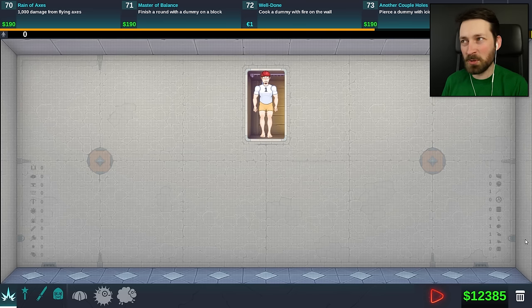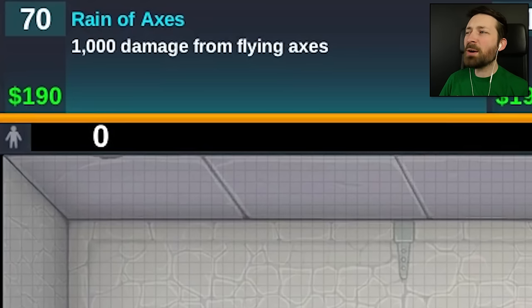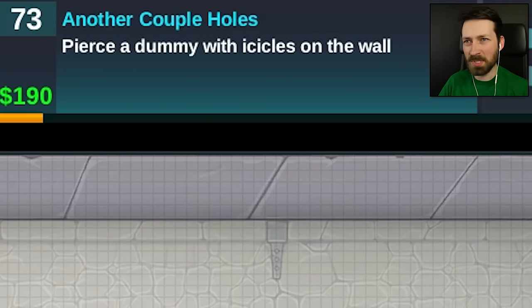For today's episode, we're going to tackle some more challenges, but the main thing is I need to get fatalities. I think there's a total of 28 fatalities in the game, and we've seen maybe four, so there's still a whole lot of work left to do. We need to do a thousand damage from flying axes, finish a round with a dummy on a block, cook a dummy with fire on the wall, and pierce a dummy with icicles on the wall.